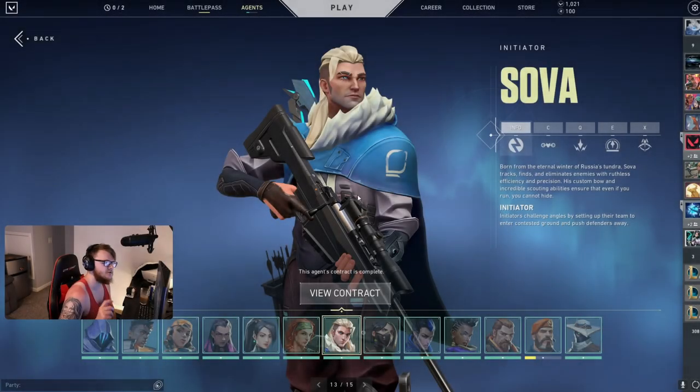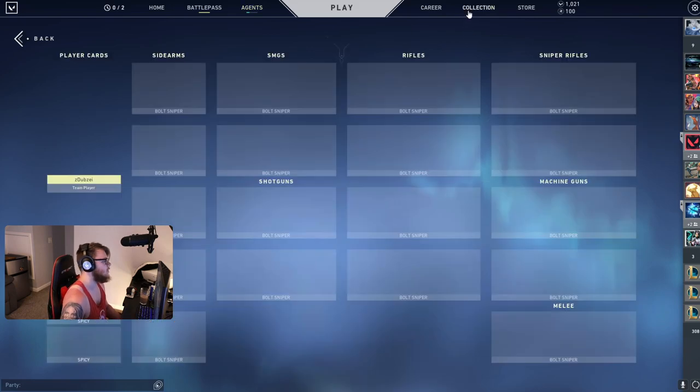Hey, what is up guys? So we are now on to Sova for our agent skin collection videos, and I actually loved making the Sova one, partly because Sova is probably my favorite agent to play in Valorant, but also because I feel like there's a lot of skins that just work really, really well with Sova. One of them being the Luxe set, which is a skin that not a whole lot of people ever use, but I think works really, really well with Sova. So we move over to the collection.